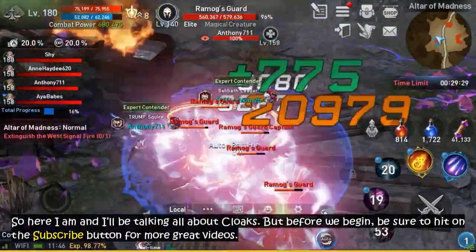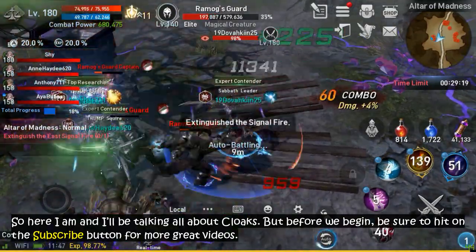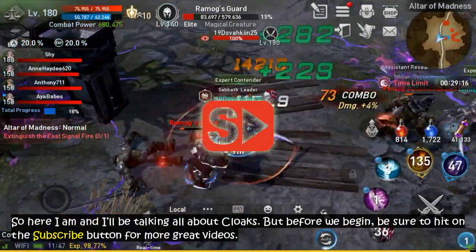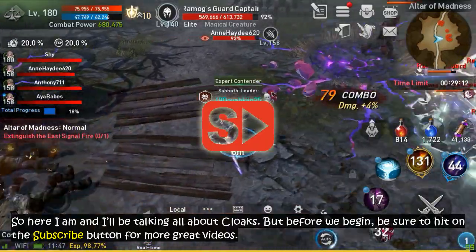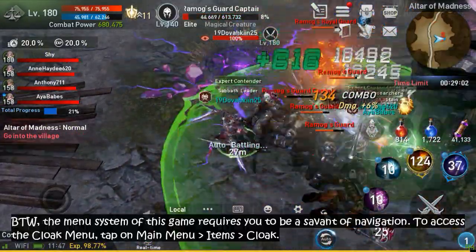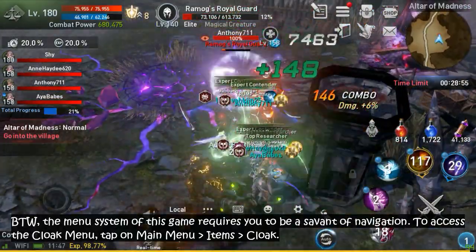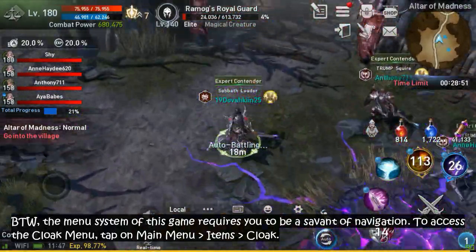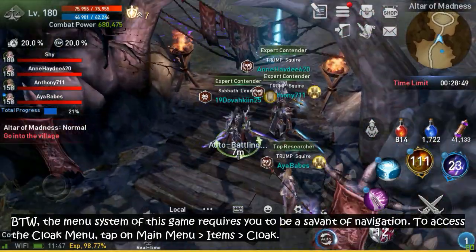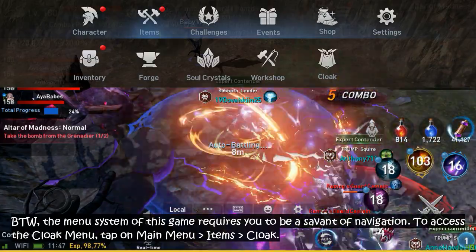So here I am, and I'll be talking all about cloaks. But before we begin, be sure to hit the subscribe button for more great videos. By the way, the menu system of this game requires you to be a savant of navigation. To access the cloak menu, tap on Main Menu, Items, then Cloak.